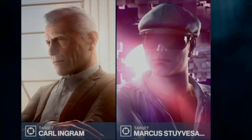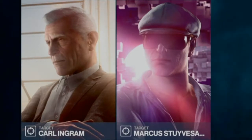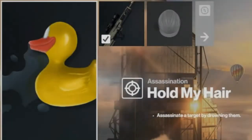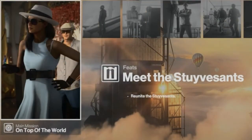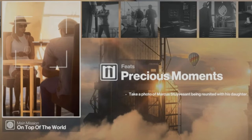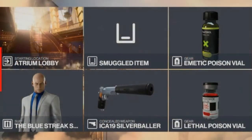Hello and welcome back to Hitman 3 and the 'On Top of the World' mission set in Dubai. Today we will be taking care of the 'Hold My Hair' challenge, which entails drowning one of our targets, Marcus. We will also get the 'Meet the Stevenses' challenge for reuniting Marcus with his daughter, and the 'Precious Moments' challenge for photographing Marcus with his daughter.